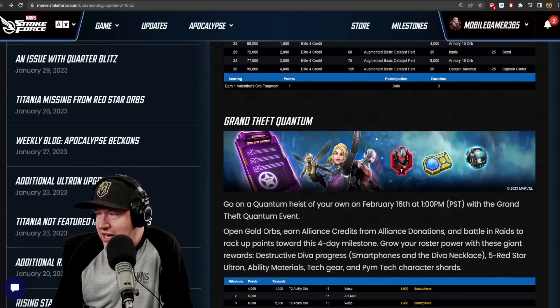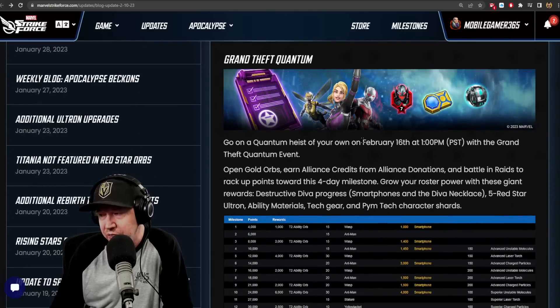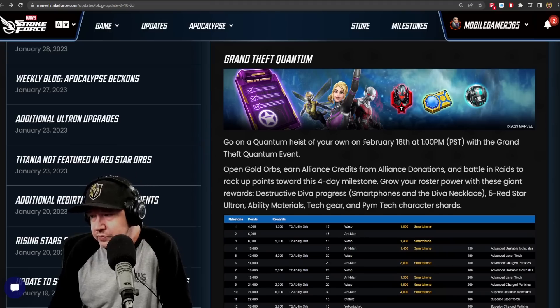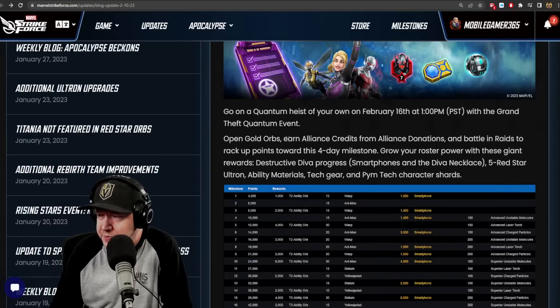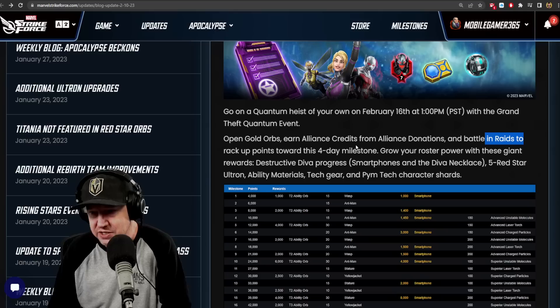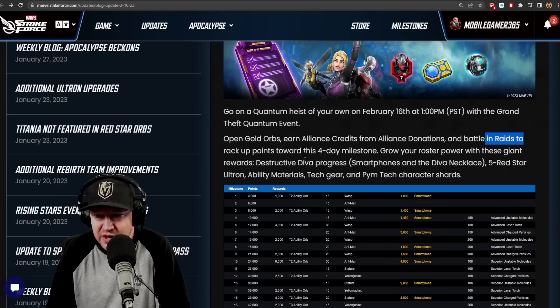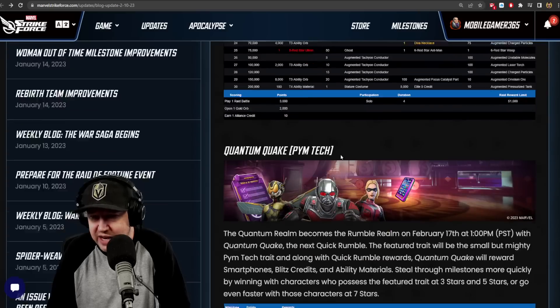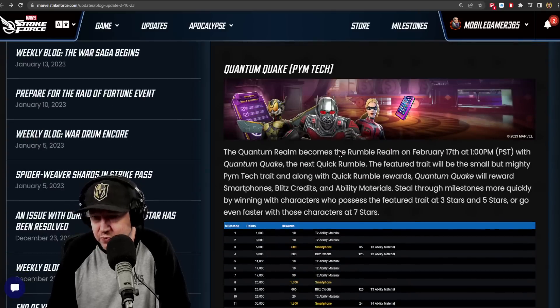Grand Theft Quantum — this is the event starting on Thursday. It's a solo milestone. Open Gold Orbs, earn Alliance credits from Alliance donations — that's why they said to save Power Cores — and play Raids to rack up points, which is why you should save your Raid Refreshes. It's a four-day milestone, and the most important reward is going to be the 5-red-star Ultron, ability materials, tech gear, and Pym Tech character shards. There's also going to be a Blitz Rumble for Pym Tech.